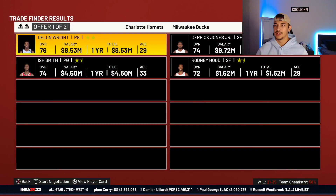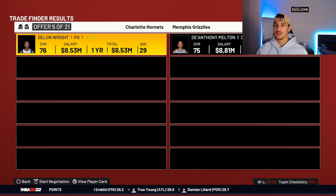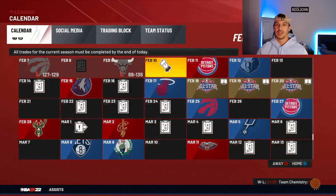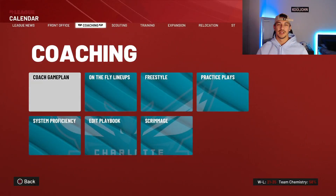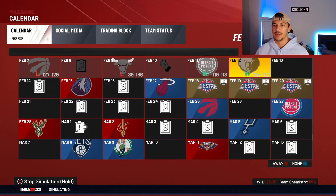DeLon Wright, we don't really need you on our team. We're trading DeLon Wright for DeAnthony Melton — he's younger, got a longer contract, that might help us. Let's set the game plan and then simulate the rest of the season.